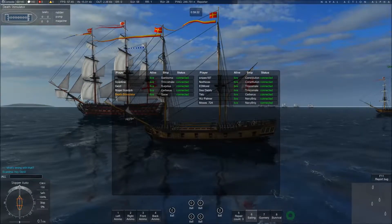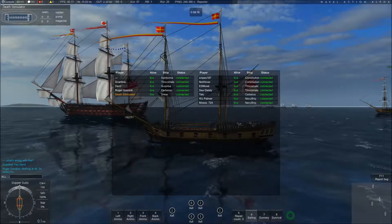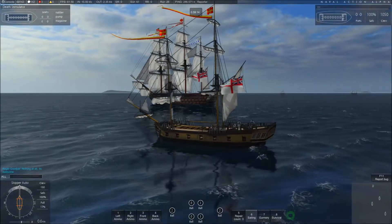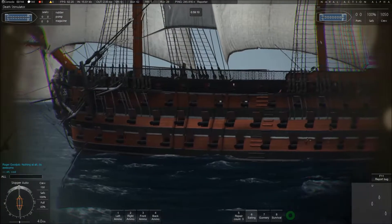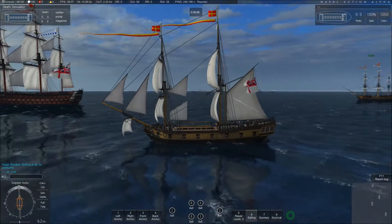We're versing two Constitutions, two Trincomaleys, a Cerebus, and two Navy Brigs. The Santasema is a fantastic ship — four decks, by far the heaviest ship that we've actually played with.